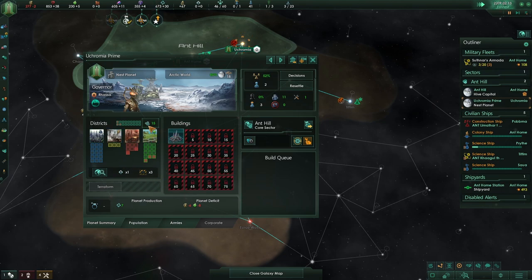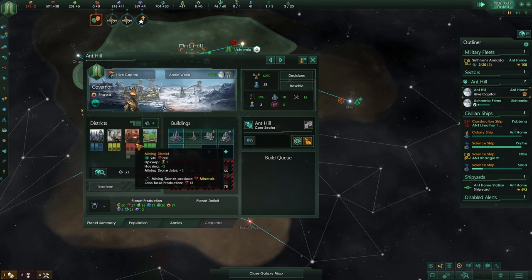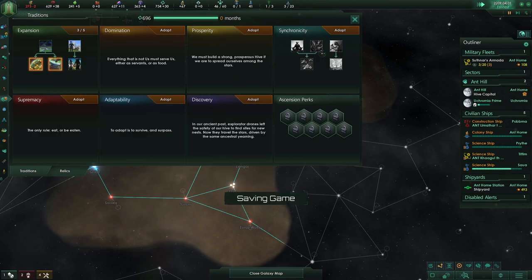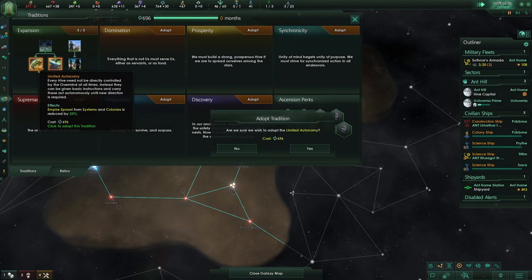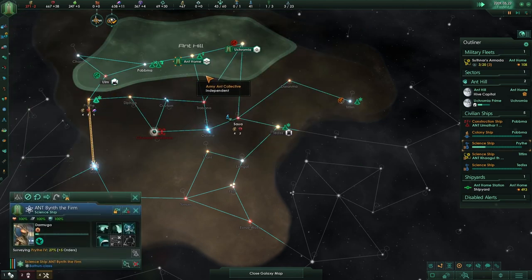This is going to be my third planet. So let's start building that up. That means we can change this into something else. Damn it, we desperately need to go to Synchronousy then. Starbase upkeep or Empire sprawl — let's go for Empire sprawl.